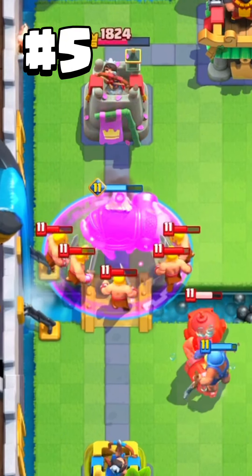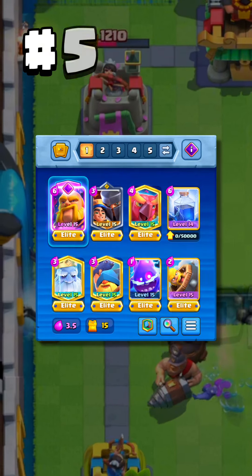On number five there is the evolution royale giant. This card is starting a comeback and is very balanced. Especially the knockback combined with the rage is broken and can save you many games. That's its most popular deck.